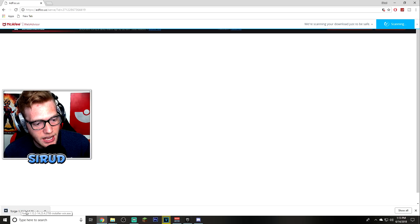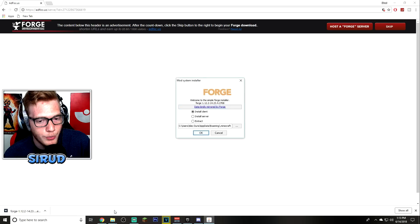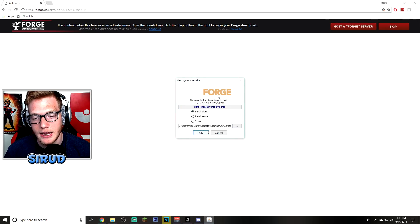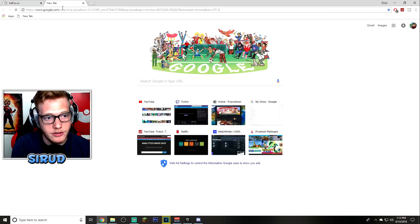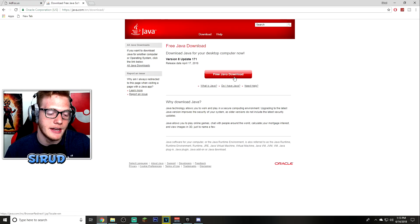Once the Skip button appears, click it and you'll see the Forge download starting at the bottom. Go ahead and click it — it should open up. You might also need to get Java; if you don't have it, this won't work. But you probably already have it. Click 'Install Client,' click OK, and everything should be good. To get Java, just look up Java, click 'Download Java,' click 'Free Java Download,' and you're set.